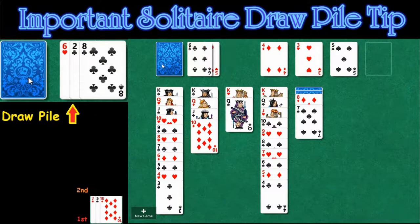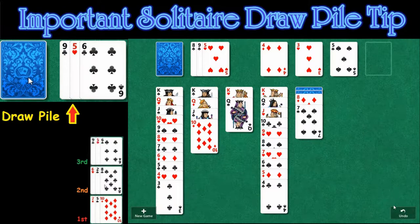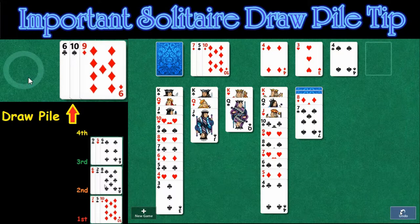If you'll notice right here, we just ran out of moves. So maybe there is a different way of solving this. We could quit, but no, we don't want to do that. So let's go ahead and back up to where we were at the start.